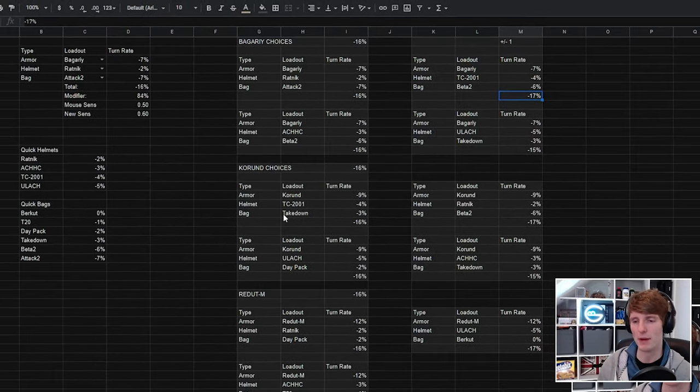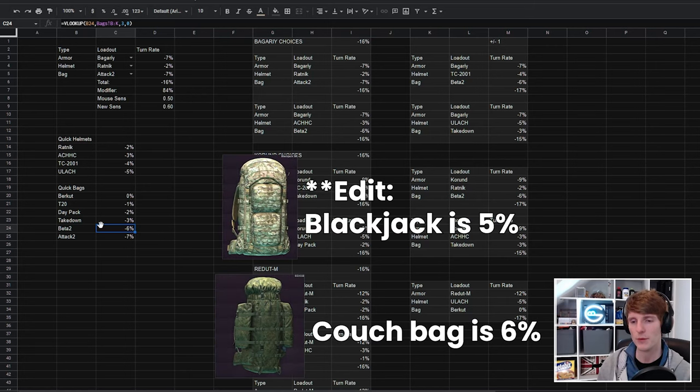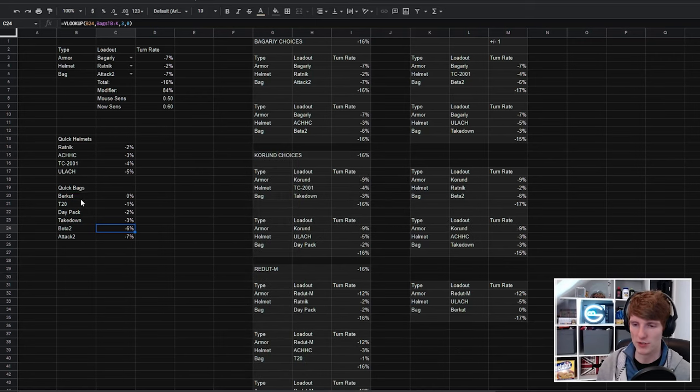One irritating thing about the way the bags are laid out is that 4% and 5% bags are kind of missing. There is one bag which is 5% — the couch bag — but it's not really usable or easily buyable, so I didn't want to rely on that. The ability to buy these bags combined with them not being too expensive is why I chose these ones — the Attack 2 and beta are pricier, but they're some of the only ones that give you these higher rates.